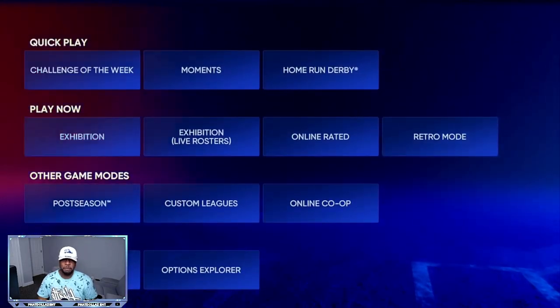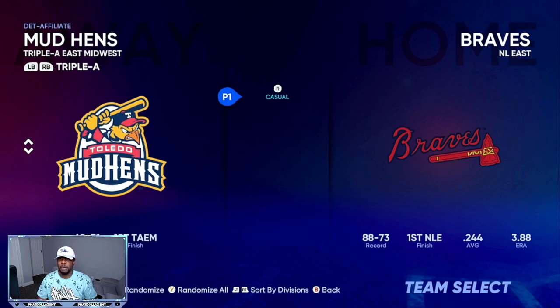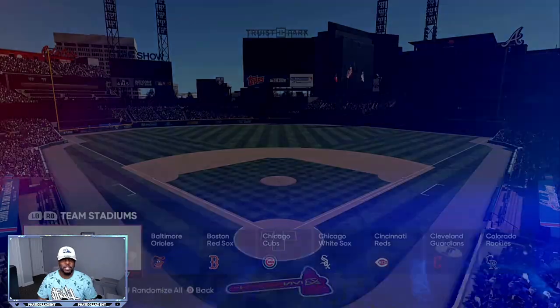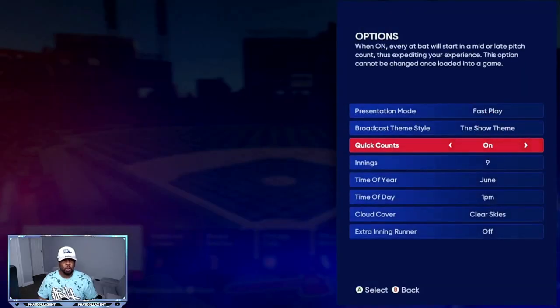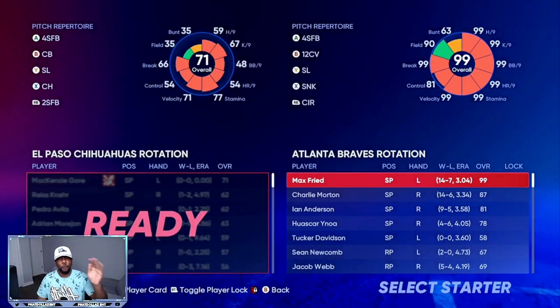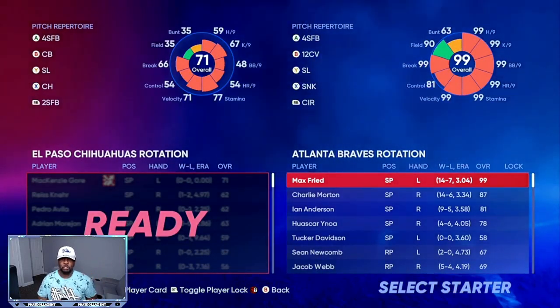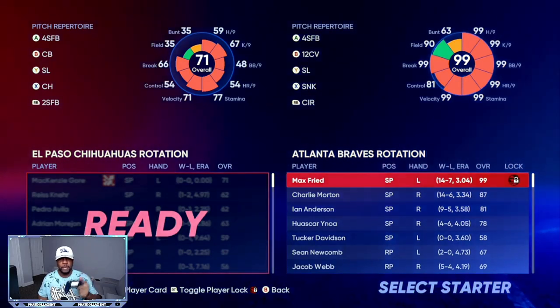Then come down here to Exhibition. I like to come over to a Double-A or any type of minor league team, then come over to my Atlanta Braves. If you don't have the 99 overall roster, that lets you know that you didn't set it up correctly. Quick counts on. You can see 99 overall to the right. I'm going to player lock on Max Fry — to player lock, push R2 or right trigger.